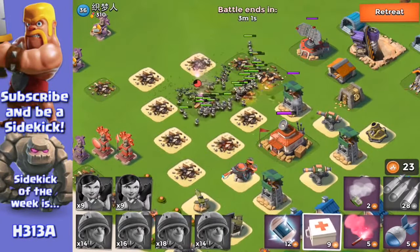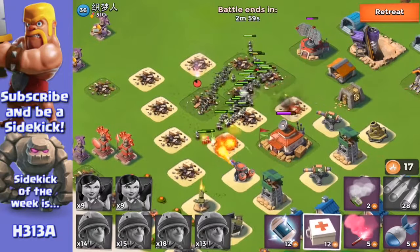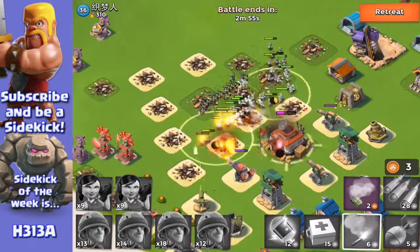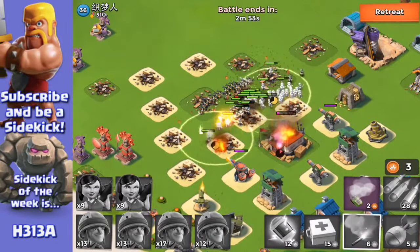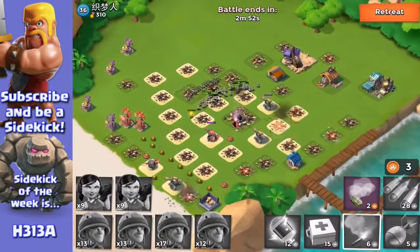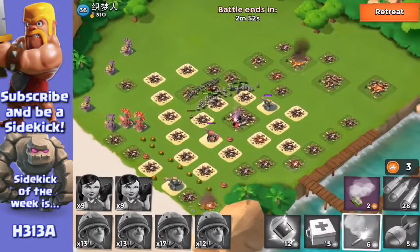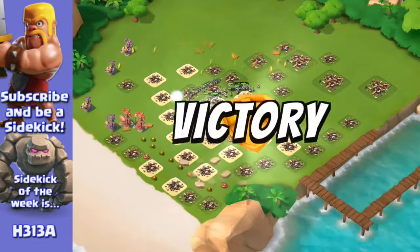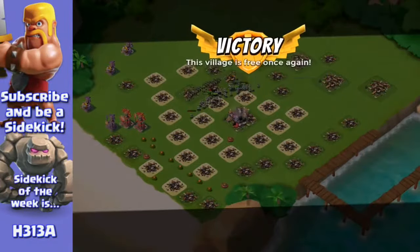This base is only two levels higher than my base. I don't really raid anything lower than my base now with this account because I'm so high in VP. Let's see just how high we can go. Remember with Boom Beach, you don't get anything until you destroy that HQ — that's the most important thing. So having a good strategy is really important as well.